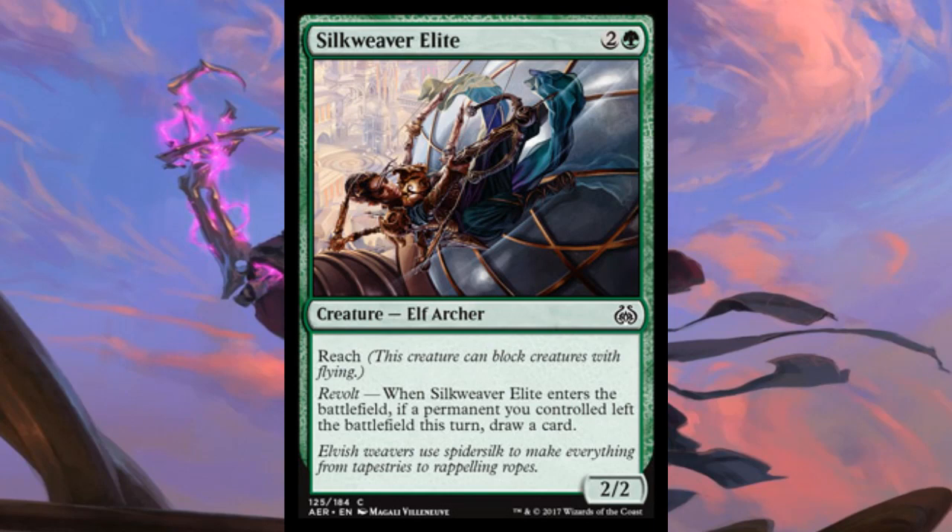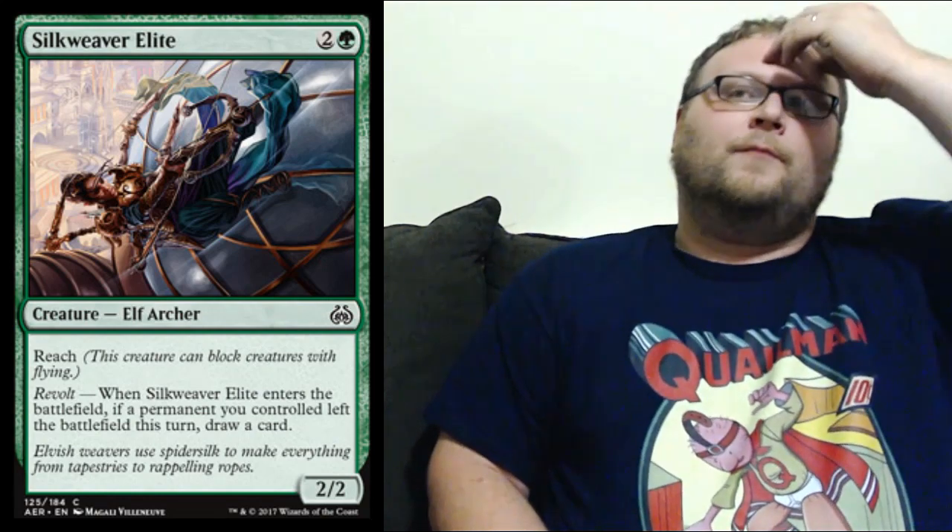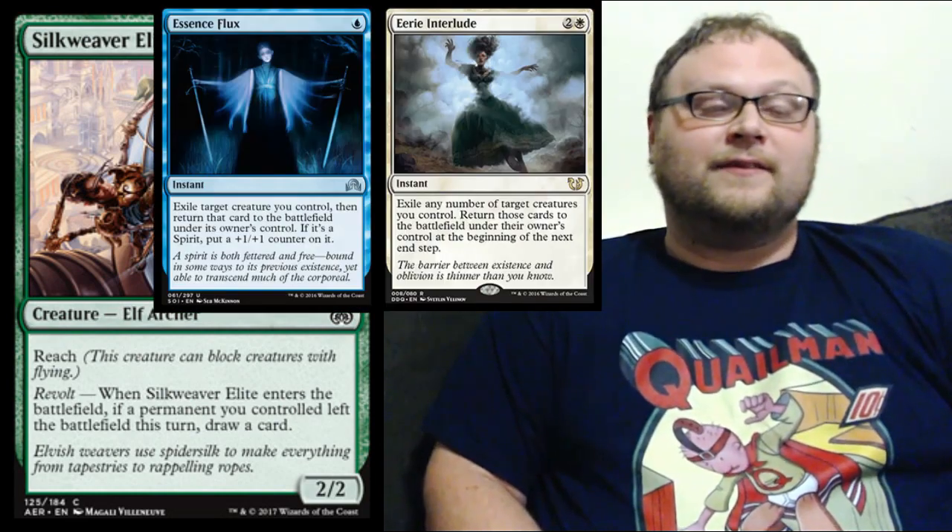Card number 6 is Silkweaver Elite. It's 3 mana — 2 and a green — for a 2/2 Elf Archer with Reach, and it's got Revolt. Here's our first look at this ability: when Silkweaver Elite enters the battlefield, if a permanent you controlled left the battlefield this turn, you draw a card. As far as the card itself, this looks like a limited piece, more Sealed oriented, and it looks fine. But as far as the ability — Revolt, first time we're seeing it — this looks pretty interesting to me. I think a lot of these Revolt cards are probably just good on their own without a bunch of tricks. We'll see a one-mana creature a little bit later that'll go really well with this ability.